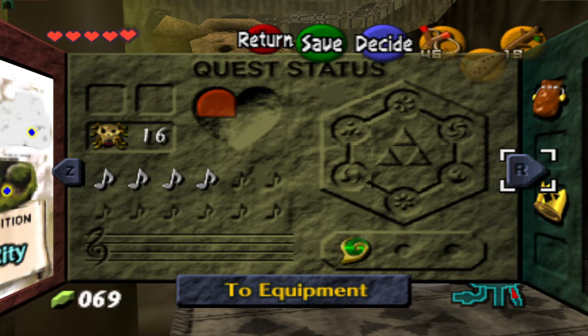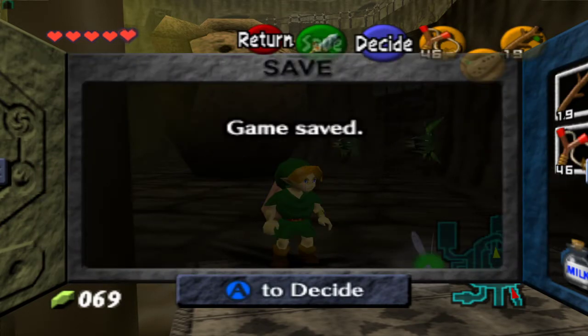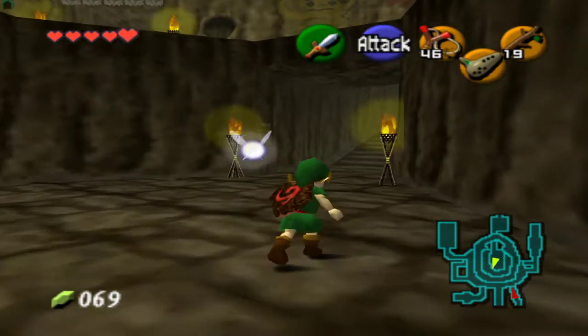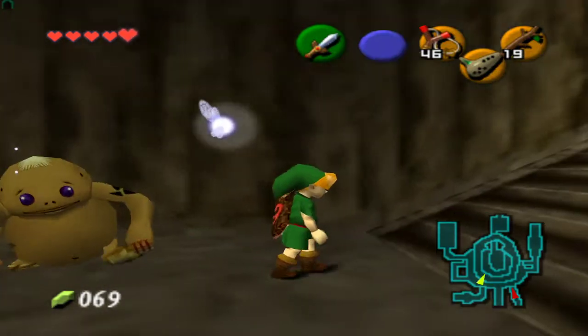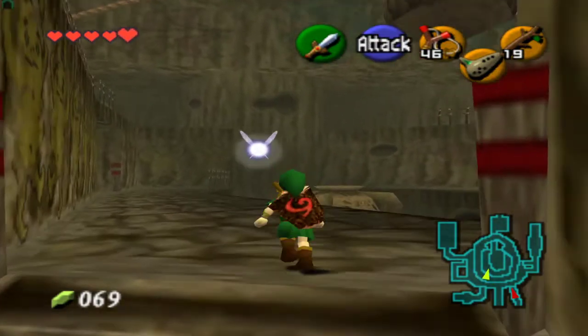I also found the Hylian Shield in the graveyard, so I just wanted to do that real quick. And I just got the Goron's Bracelet, which allows me to lift bomb flowers.